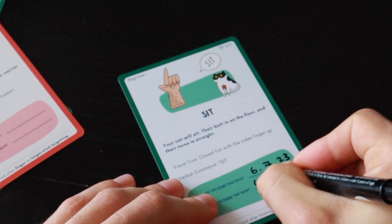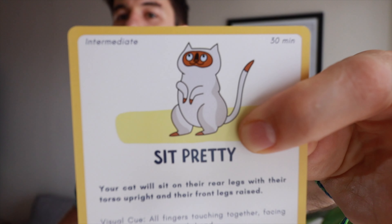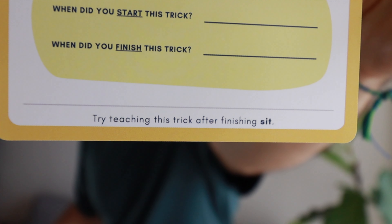There are some tricks that require previous knowledge from your cat before you can teach them. At the bottom of the card, you're going to learn what tricks need to be taught to your cat before attempting the trick you're working on. For example, before teaching your cat to sit pretty, you need to teach them how to sit first. On the back of the card, you're going to see a short explanation divided into three simple steps to guide your cat's training.